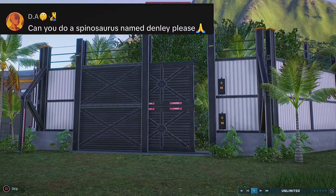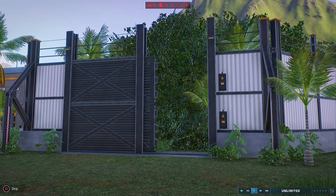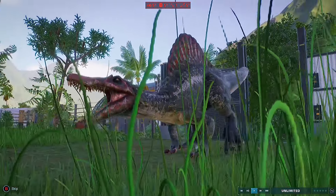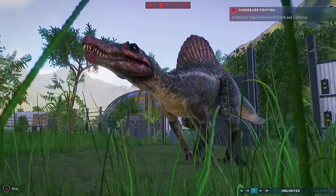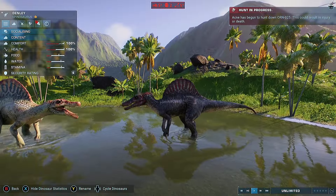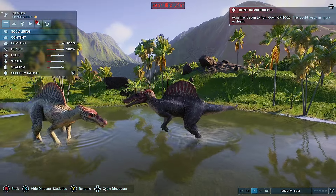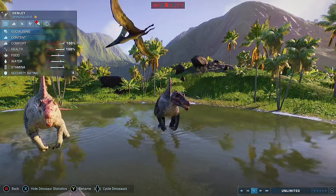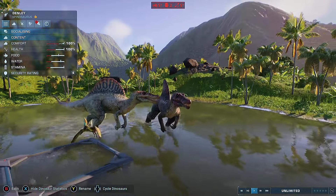First up we have DA who wanted a Spinosaurus called Denly. We went for a red and black vibe for this one, because I went around looking at all the different Spinosauruses on the island and thought I'd try and give him a colour that looked different from the rest. And he's already making friends on the top of the mountain where the fish feeder is — I wonder if he stays in that area.